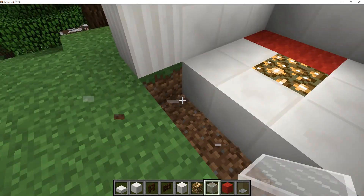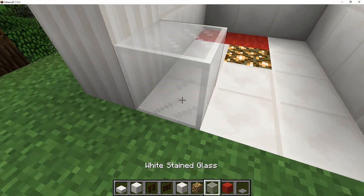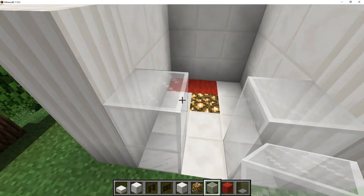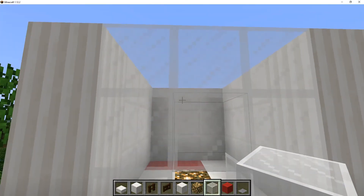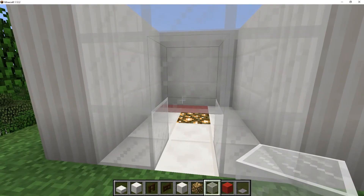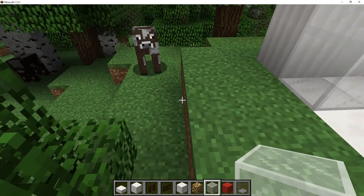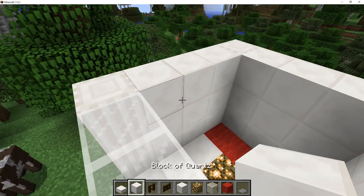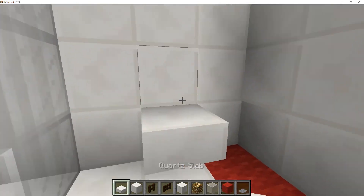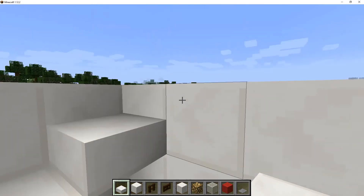You can choose to add quartz here as well, or you can leave it as grass — up to you. Put white stained glass as the front and leave a 1 block gap at the bottom so that it can go out if it wants to. Build like a staircase, like so.